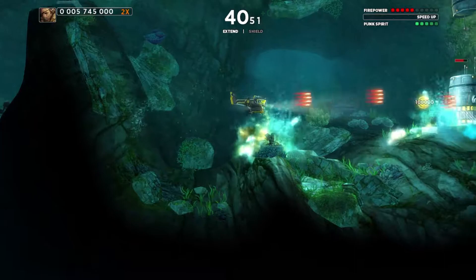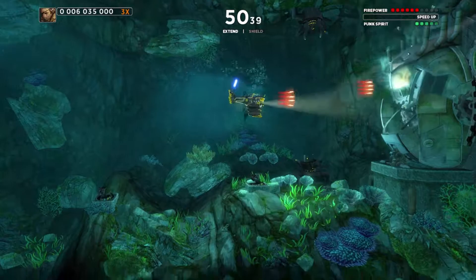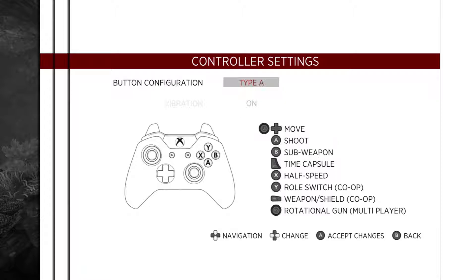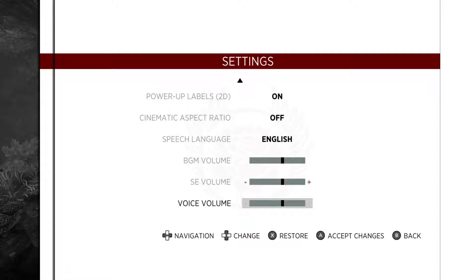This is better - it's running a lot smoother than I remember. That's also because I'm on different hardware. At this section you're supposed to shoot those things to kind of open the gate - that's the mechanic of this level. We're also underwater, by the way - in mines underwater. Let's look at the options. Controls - controller settings. So you can use a gamepad, which is what I'm doing. They still don't have it so you can customize controls, which is a little bit disappointing. Half speed is X. I don't remember co-op being in - I never would have tried it.